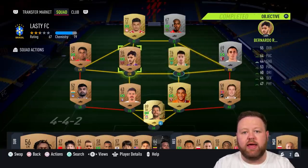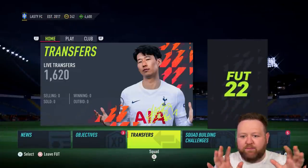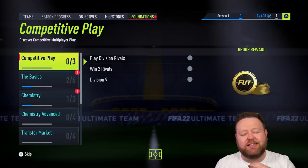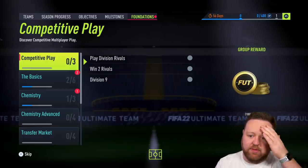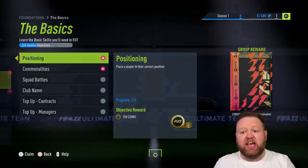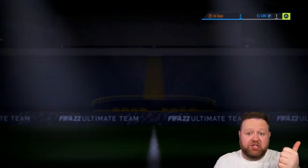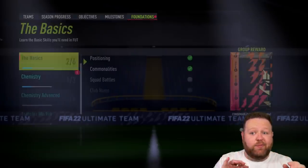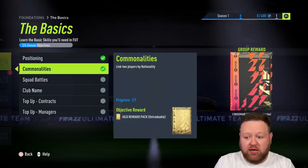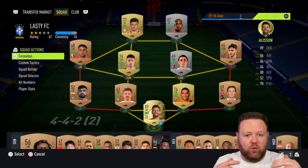Next up, switch your players around a little bit and try to get as much chemistry as possible — try and get a green link to someone if possible from the same league or same nation. The main focus for the first hour is the foundations objectives — basically just getting the basics done, like changing formation, changing a player's position, getting a little bit of chemistry. The game will reward you with a small gold reward pack and around 150 coins, and that will all add up.